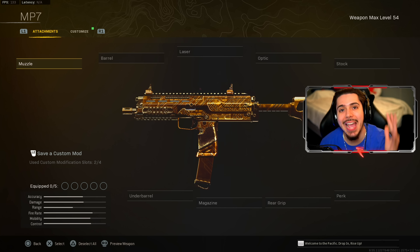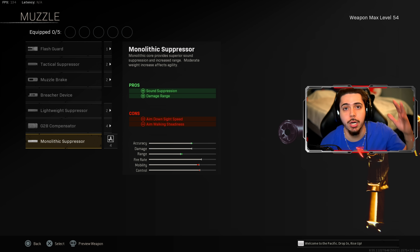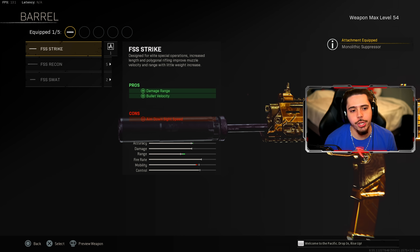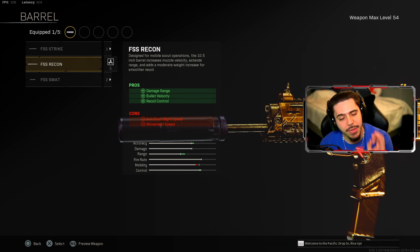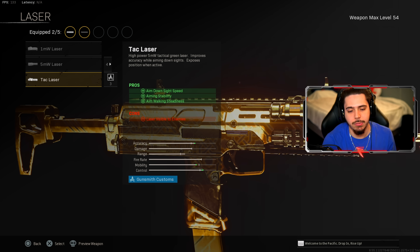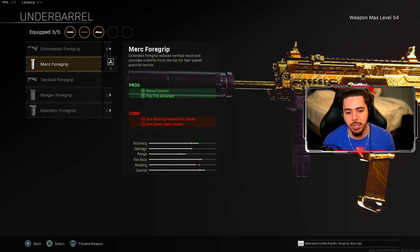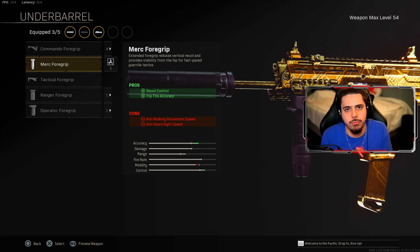And for my fifth and final SMG loadout, we got the MP7. I had to include a Modern Warfare weapon, and this is my personal favorite — it is so good. First, I got monolithic suppressor — you get damage range and sound suppression, off the radar and a little more damage at longer ranges. For the barrel, you're going to want to go with the FSS Recon — this thing is an absolute laser. More damage range, more bullet velocity, and a little bit of recoil control. For the laser, I went with tack laser for ADS speed and a little bit of aiming stability and aim walking steadiness just to make the weapon easier to use. For my underbarrel, I went with the Merc foregrip — I don't hipfire too much, but when I do it's successful because of the hipfire accuracy, and you also get normal recoil control. At this point, the MP7 is just not missing a shot.